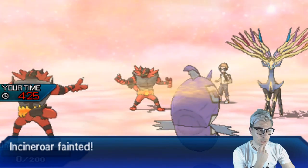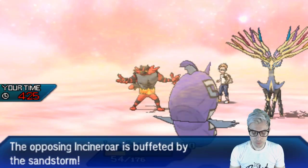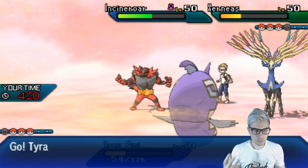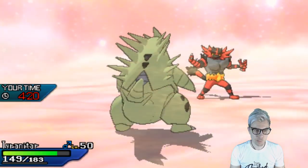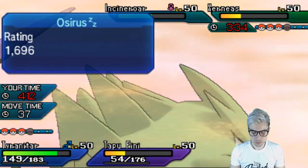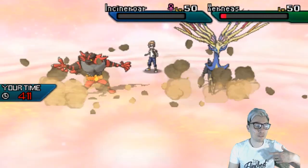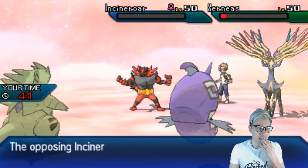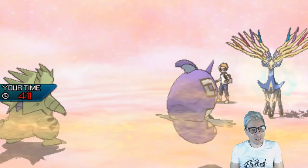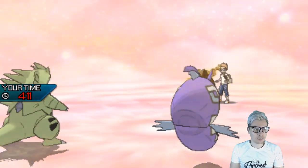Geomancy puts Xerneas in a much better position for the late game. We'll preserve Tyranitar and get Tapu Fini in — might get a berry proc with Fini here, but I don't think so. Xerneas is protecting and we'll see a U-turn. Just a Flare Blitz into Incineroar — wow, that actually takes us down. I could potentially get Tyranitar in and Rock Slide — should be enough to get Xerneas. We can go for Icy Wind as well and with Solgaleo we'll be able to deal with it.